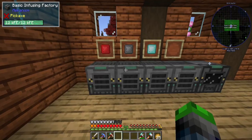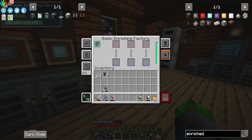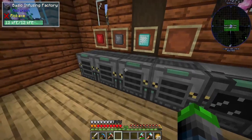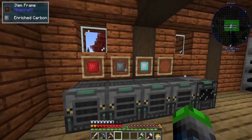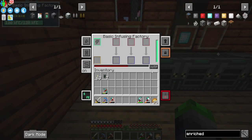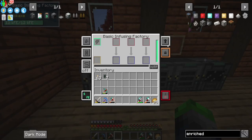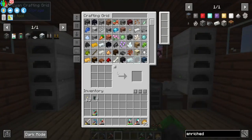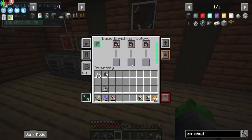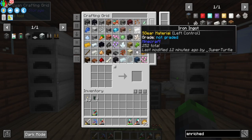Some time has passed and I've set up three more basic infusing factories. They're not too expensive; the enriching factory costs a little more because of the steel. I gave each one its own dedicated slot so I don't have to swap between carbon, diamonds, etc. They have no upgrades yet, so they'll be expensive to run, but that's okay. Now we'll put in a bunch of coal to start getting carbon so we can process steel.